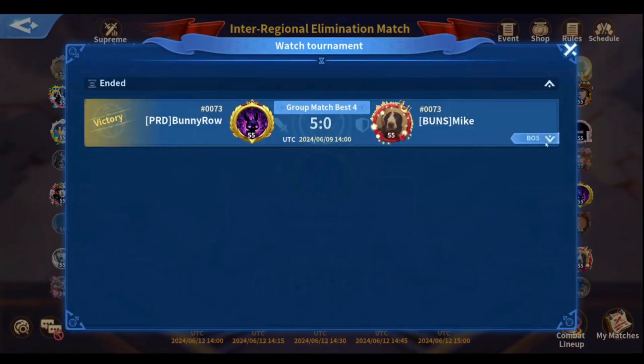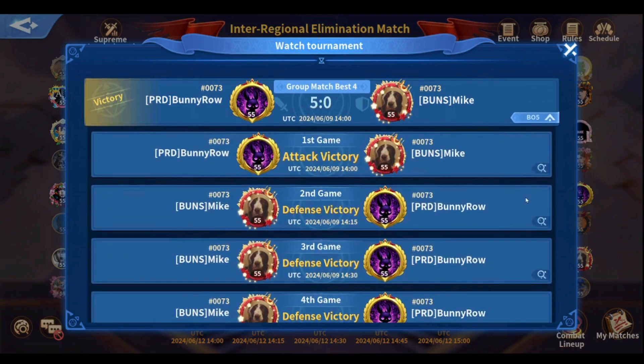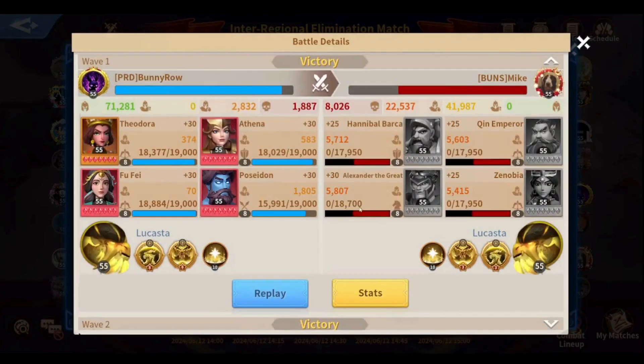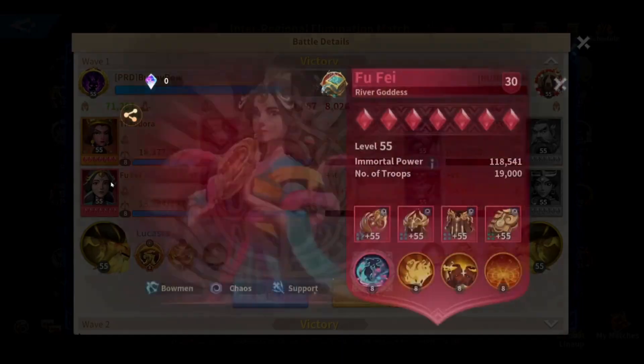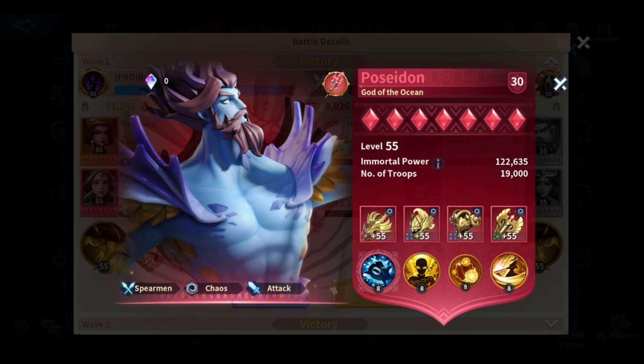How to do that? You simply need to look at the history of the player. Looking at her march history here, you can see she's always using her holy march at the beginning of her formations, and she's using Athena in the lead. This is going to work in my favor — I'll explain why.